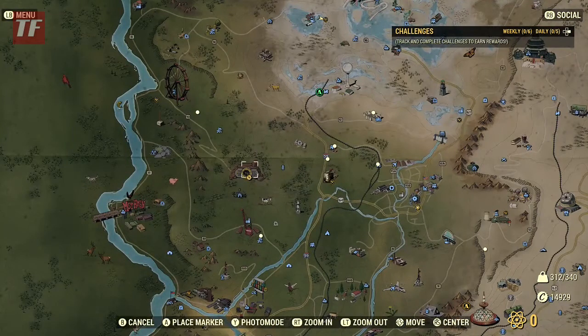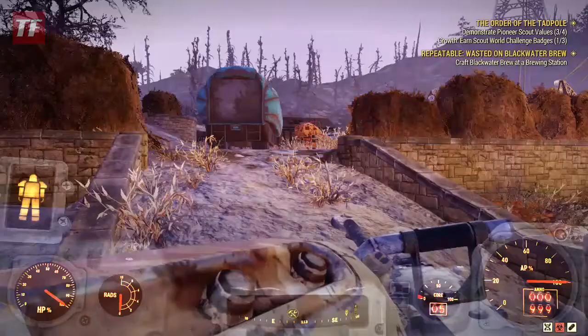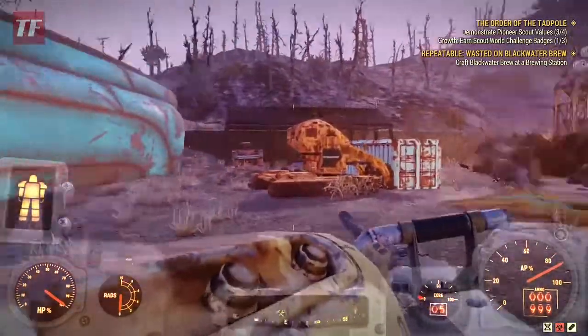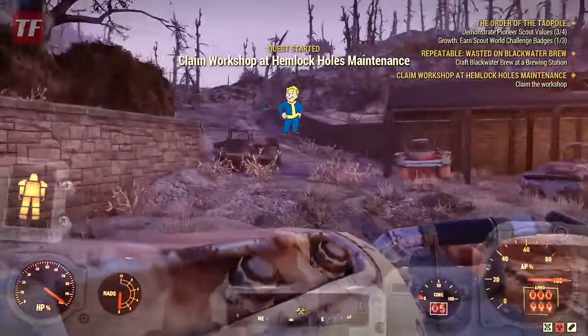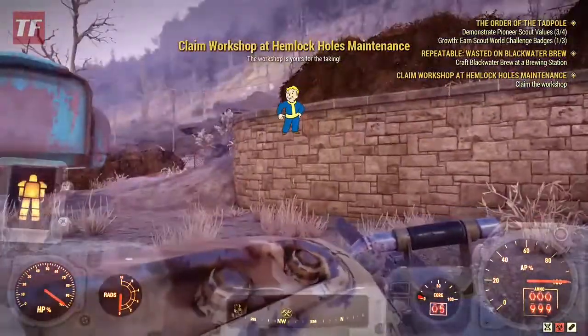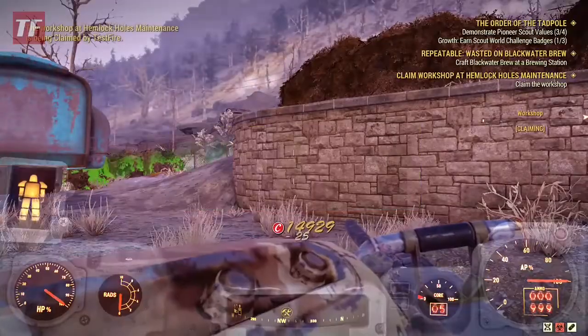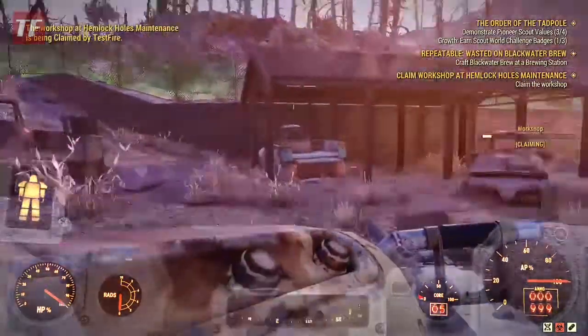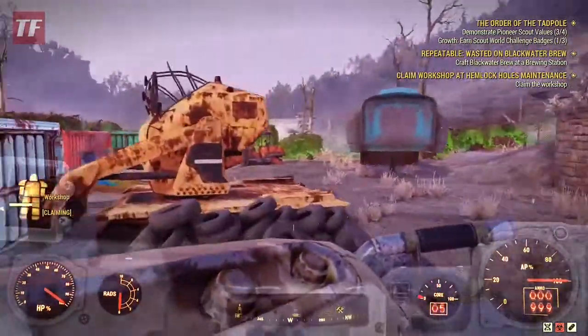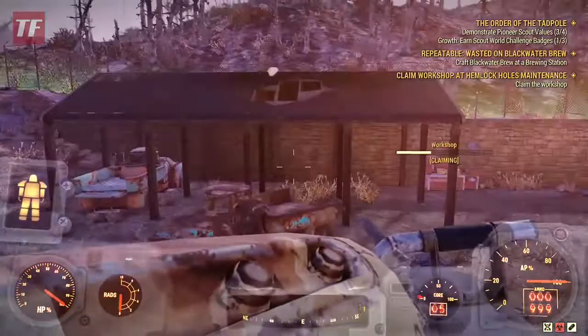First thing I'm going to do is claim this workshop. Now there weren't any enemies here — usually they have a couple, they're pretty low level. You're up in the Toxic Valley. There is a Grafton Monster off to my right, and he usually has some caps on him, so it's always a good idea to kill him. He also has waste acid. He's usually not too high level, around level 30 — I think I've seen him at level 40.